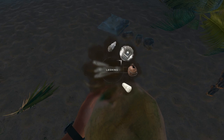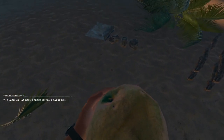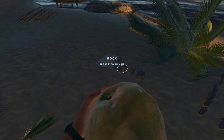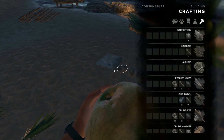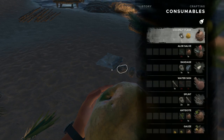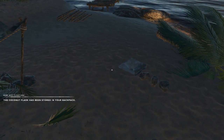Let's go ahead and quick craft our lashing. We've got that, and then we can quick craft again. It didn't show up so we'll go to the crafting menu, go to consumables — we've got our coconut flask, so that's ready to go. That's in our backpack.